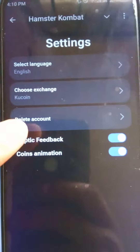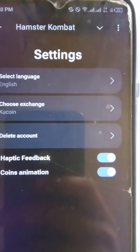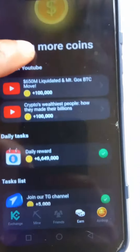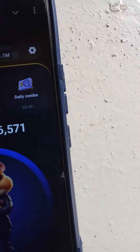The aim is to increase your profit per hour as much as possible. In settings you can choose your exchange or delete your account, though there's really no point deleting. For the daily reward, when you click that you see the daily reward tasks you can do to earn coins.